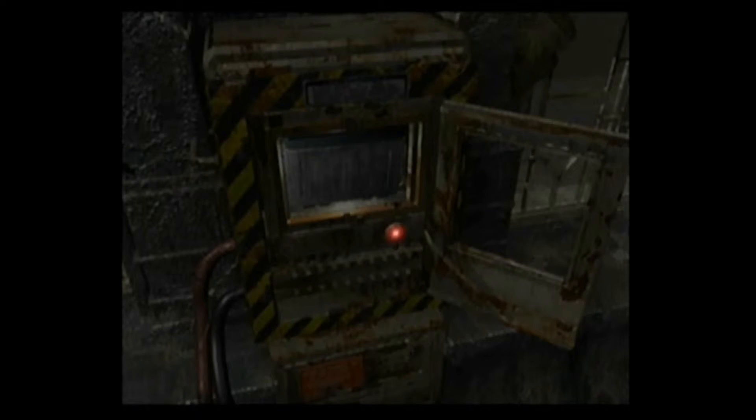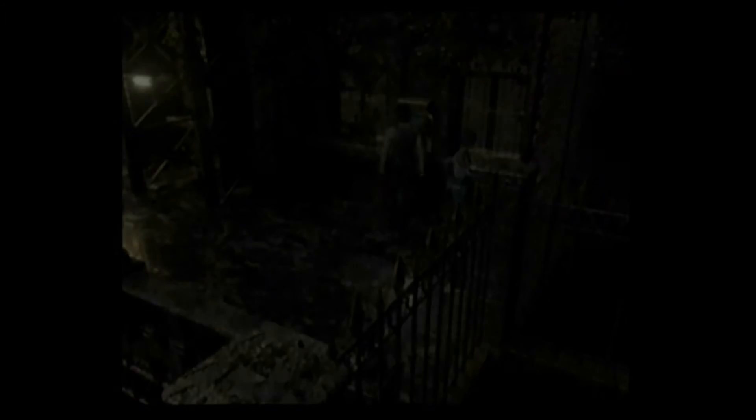Psych — no. This front door, you can actually make your way through. Granted you can't leave through the front gate because it's a video game. But this is why we need the battery — we get the battery so we can operate this lift. Why is there a lift in front of the house? Don't ask me, it's a mansion, they have money, they do whatever the hell they want.